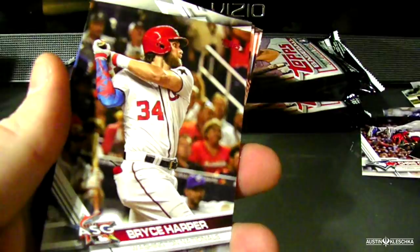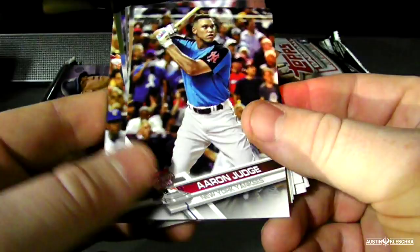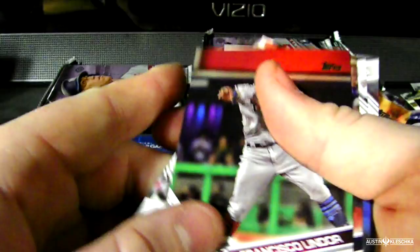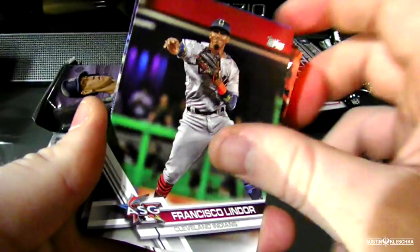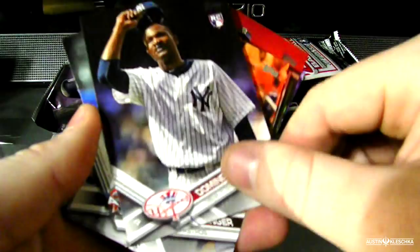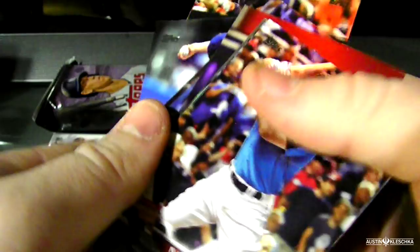George Springer all-star game. Aaron Judge Home Run Derby. Justin Haley rookie card. Stuart Turner rookie card. Justin Smoak all-star game. Jake Junis. Josh Harrison all-star game. Francisco Lindor all-star game — go watch my gold label video to see me get a redemption card of Francisco. Bradley Zimmer rookie. Giancarlo Home Run Derby. Tommy Malone. Domingo Herman. George Springer. So that pack is done.